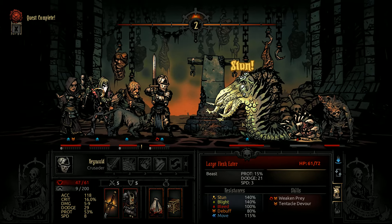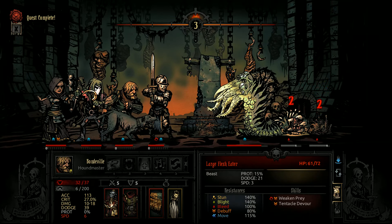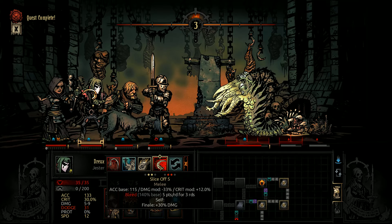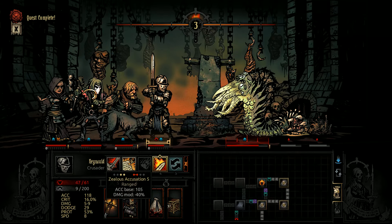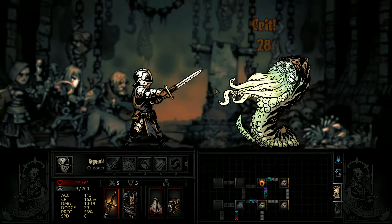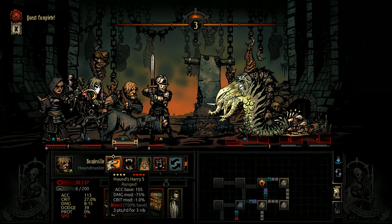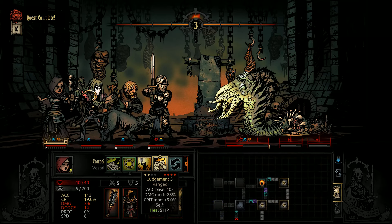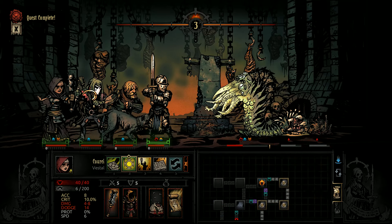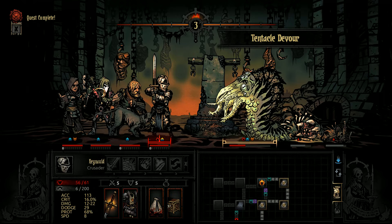Nice! Let's send the dogs in - beautiful. Destroy them all. This one would be 48 damage - let's go for that even if it doesn't bleed. Resist - that's fine. There's a massive amount of stun resist so we're not going to get that. We could mark them to remove the protection and then we'll party heal.